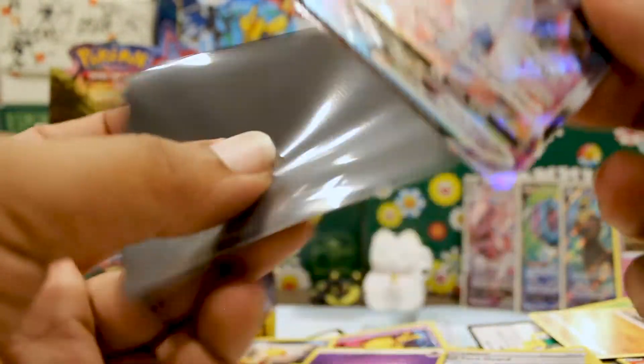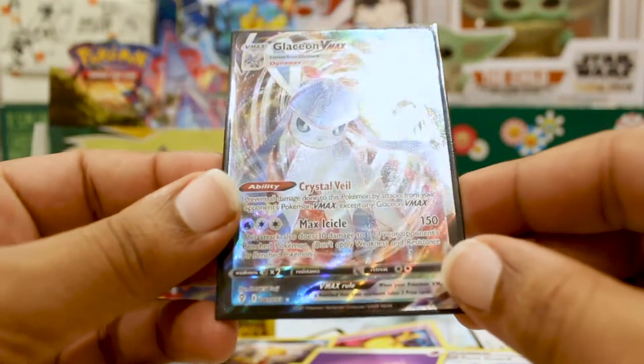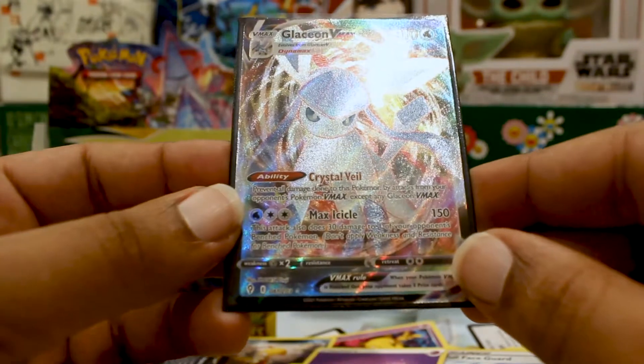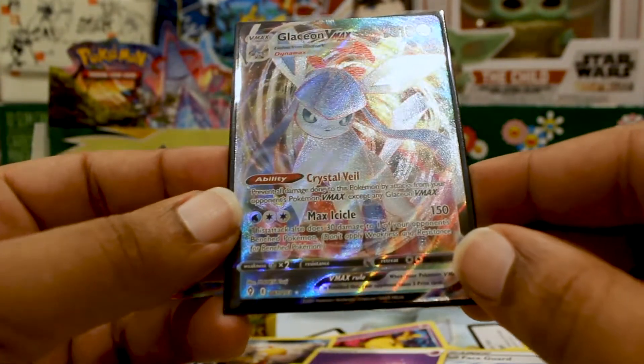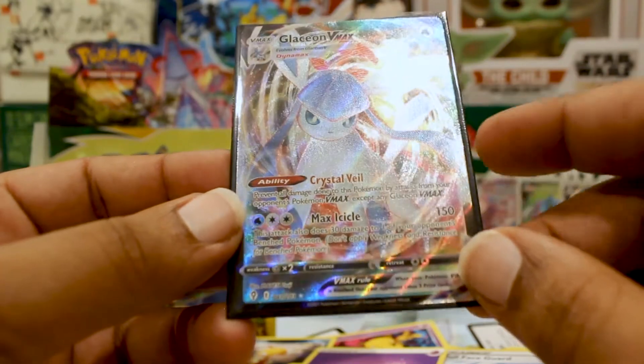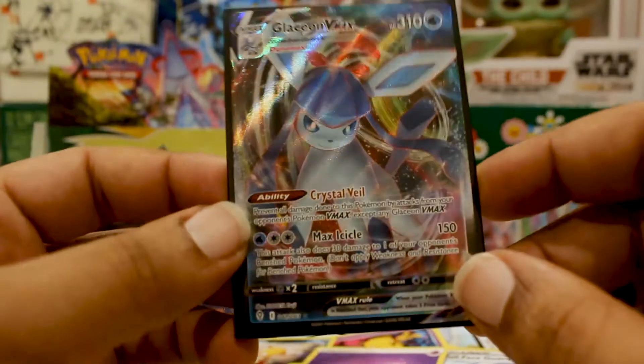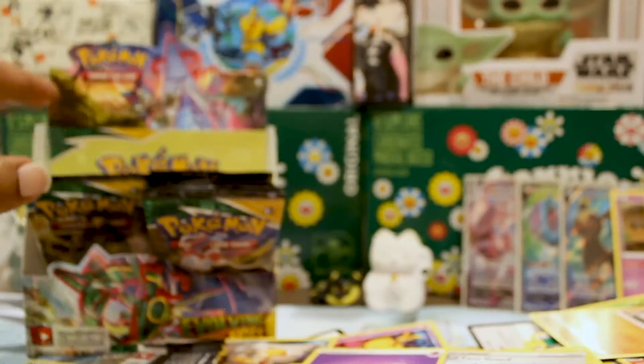A Face Guard helmet and a Glaceon VMAX to go with our Glaceon V, and we got Stormy Mountains! We got a Sylveon V and Sylveon VMAX, and now a Glaceon V and Glaceon VMAX. Glaceon VMAX is actually pretty good — it has basically the Dauntless Shield ability: prevent all damage done to this Pokemon from your opponent's VMAX Pokemon except Glaceon VMAX, so the mirror match is kind of rough, but it's really cool.